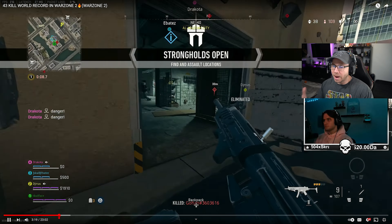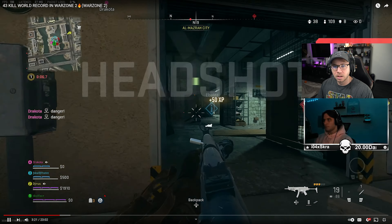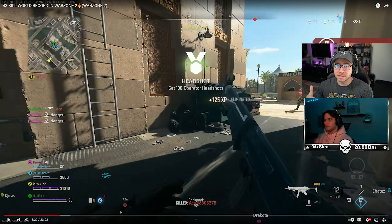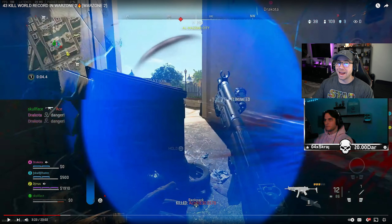We pop the reload, get a nice easy 1v1, and look how fast we knock this guy. We have 12 bullets — time-to-kill is fast, we can probably win with these 12 bullets. The enemy unfortunately has us cracked and at 70 health right now.